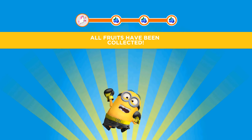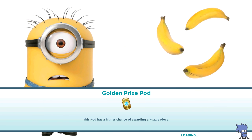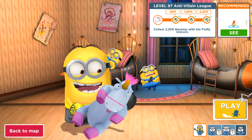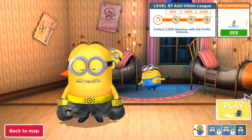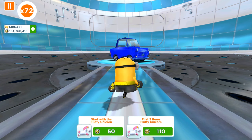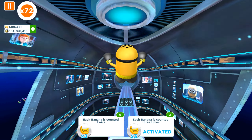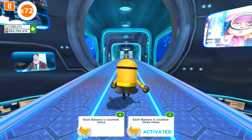The old version is abandoned — it stopped getting updates about four or five years ago. Now there is a next level to complete: we need to collect 1,200 bananas with the Fluffy Unicorn. It's level 87. I'm going to do it. We got a multiplier where each banana is counted three times.